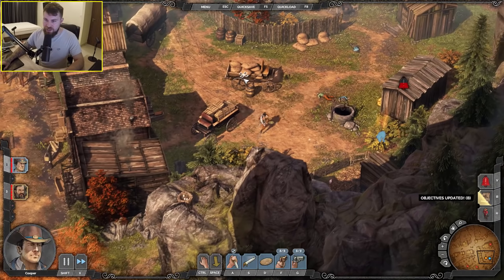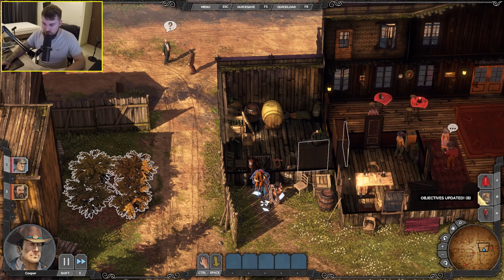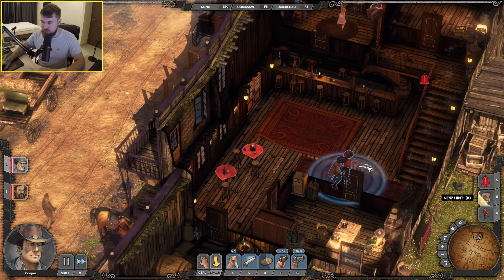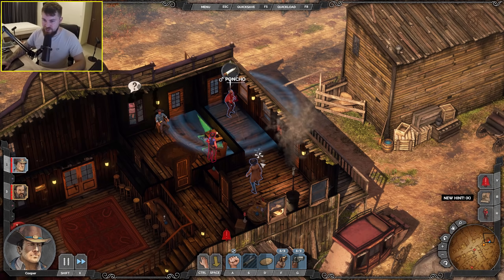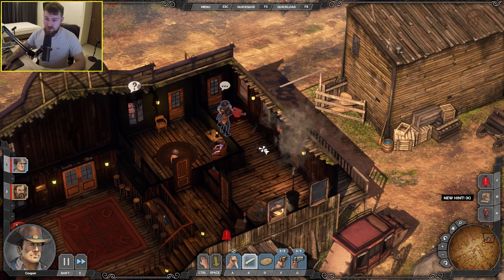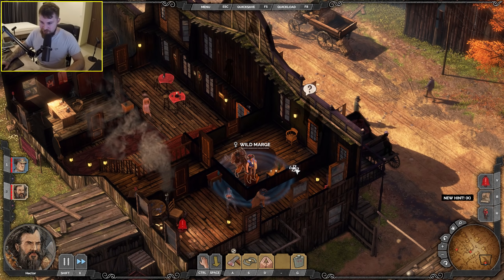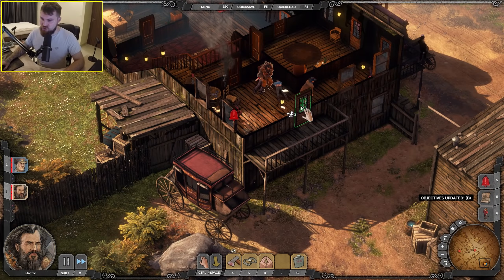I'm getting better at this game — playing it a little faster now. Open the door and insta-dagger — kill him, get him out. Stab and grab. Throw the coin, stab in the back. Throw the dagger. Throw the coin, Hector, open the door, chop her up. That was good — we didn't alert anyone that time. The perfect crime.